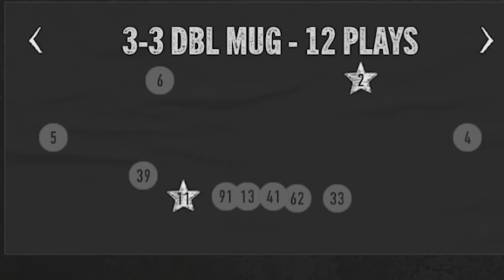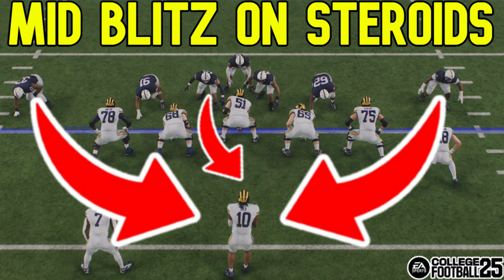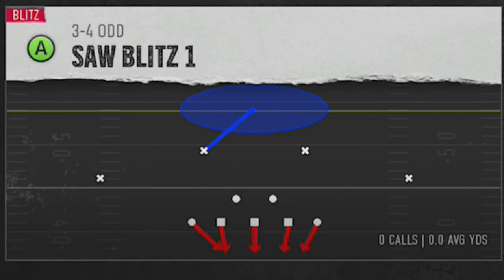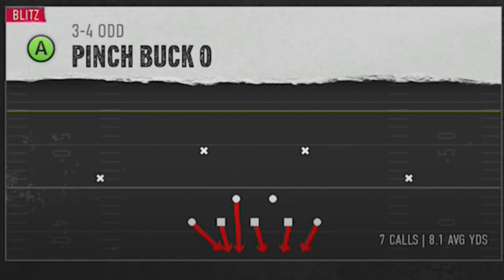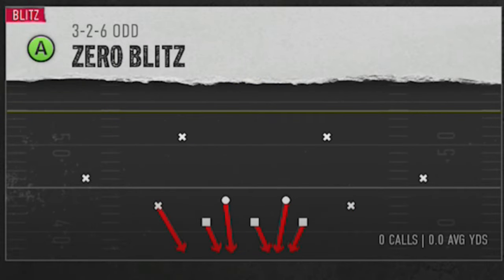I'm going to show this out of the 3-3 double mug mid blitz zero, because this is probably the meta defense and the one you'll see this the most from. I also recently put out a full breakdown of this defense, linked in the description and at the end of the video. But the truth is you can do this out of any man zero blitz in the game. If your opponent comes out in like a three tight end set to run the ball a lot, you can match it with a 3-4 odd pinch buck zero. If they're passing a lot but still running inside zones, you can do it from the 3-2-6 odd, also known as the dollar zero blitz.